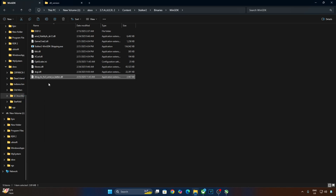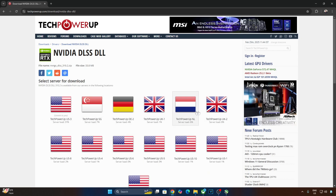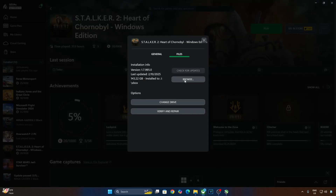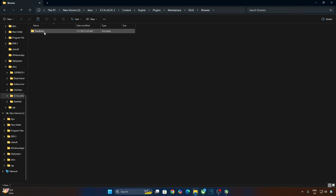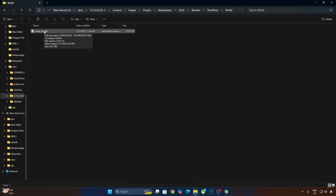Now I'll manually update the DLSS Upscaler. Download its latest version from TechPowerUp's website — at the time of recording, it's 310.2.1. Click on download and select any server. Open the upscaler's archive file, copy the dll file, and navigate to the game's install directory: Content > Engine > Plugins > Marketplace > DLSS > Binaries > ThirdParty > Win64. The existing upscaler version is 3.7.2 — replace it with the latest version. Version is now confirmed as 310.2.1.